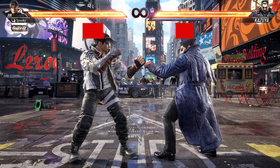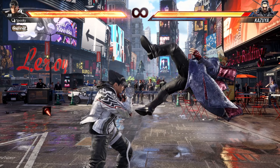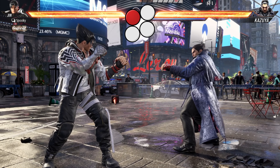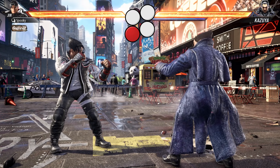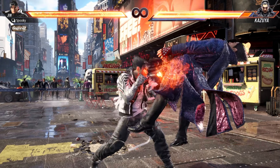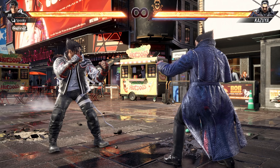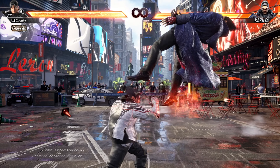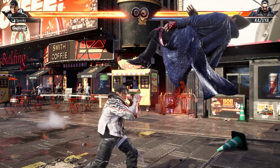Next up is the side tech roll, or side ukemi as it's called in-game. Press 1 or 2 as you are knocked down to roll into the background, or press 3 or 4 to roll into the foreground. The side you're facing does not matter — only whether it's background or foreground. It has a small amount of invincibility, making it a good idea to use when an opponent drops a combo.